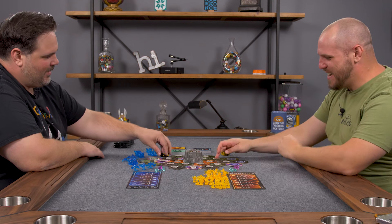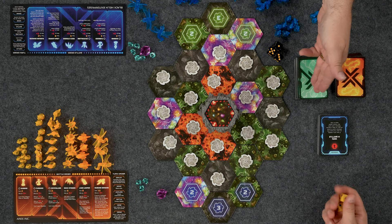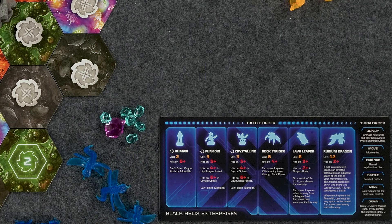It's time to battle over the Monolith once again! We are going to battle to 12 points — first one to get there, it's done. That's going to be through winning battles and completing standard and secret missions. You are first player, so I'm going to start off with a few more resources to counteract that — a little Rubium. So again, you follow the turn order: deploy, then move, then explore, then battle, then mine, then draw cards.